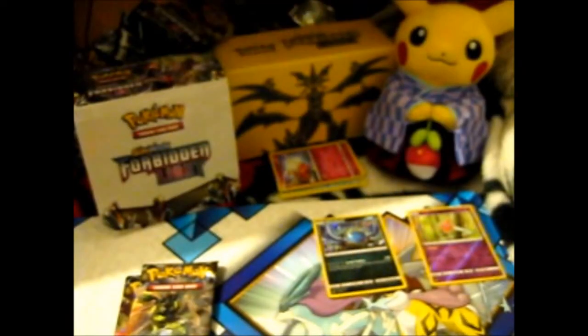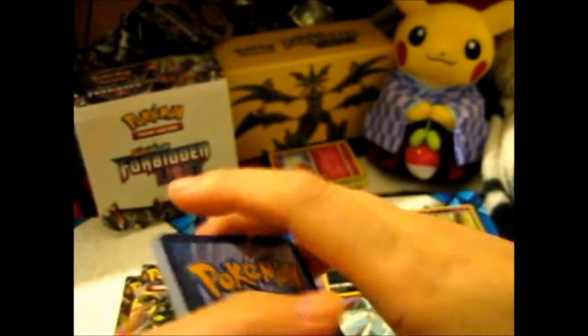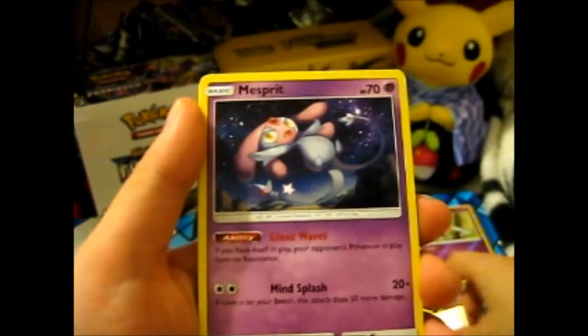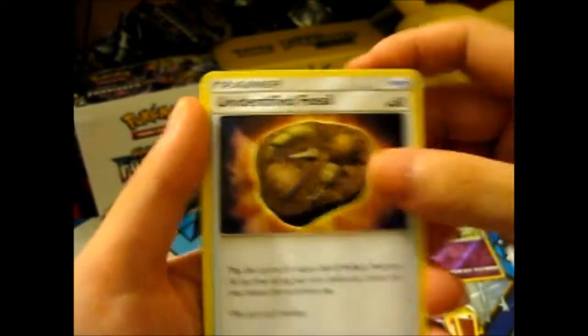Rare. Okay. You can still possibly have a prism in here. Fighting Energy. Floet. Posen. Yay, mess print number two. I'm trying to get three — at least three anyway.